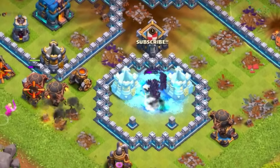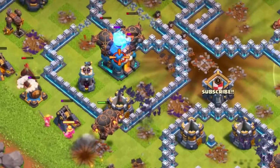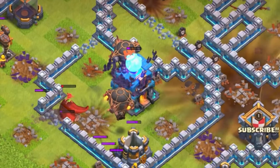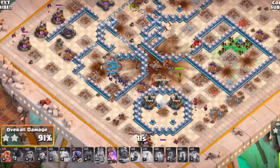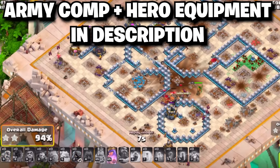With freeze on splash defenses, your rocket loons and other troops can get rid of the Town Hall. Bats with rocket loons and a bunch of other troops can actually take down the Town Hall. You should have enough cleanup and be able to very dominantly three-star at Town Hall 12, since bats are very strong with rocket loons.